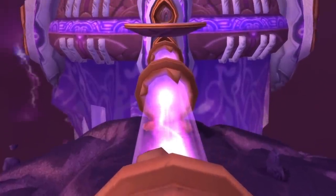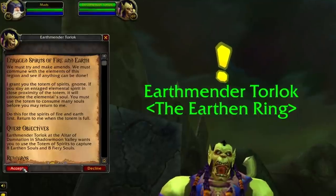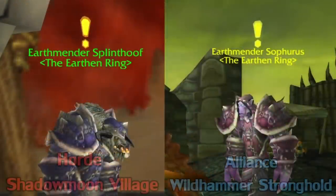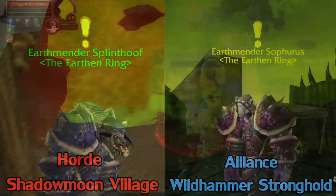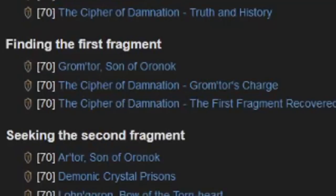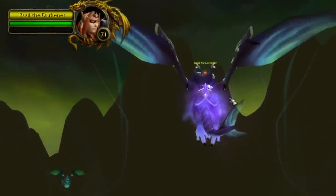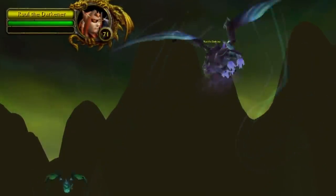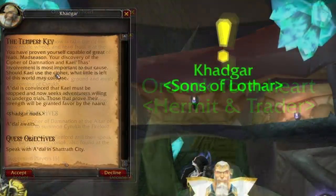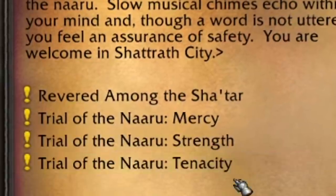Next we have the second raid of phase 2, and that's the Tempest Keep. To attune to this one, you first have to complete the Cypher of Damnation quest chain, which is a very long quest chain started in the Shadowmoon Valley Zone from the Earthmender NPCs for Horde and Alliance. It's quite time consuming, comprised mostly of soloable quests that are all pretty straightforward. The finale quests do require a group though, specifically for an NPC named Rul the Darkener and Searook the Firelord. Completing that entire chain unlocks a new quest from Khadgar in Shattrath called the Tempest Key, which leads to the Naaru Trials.